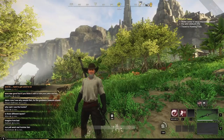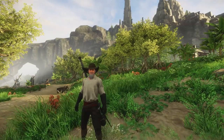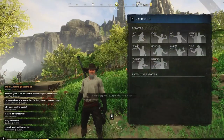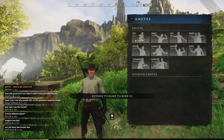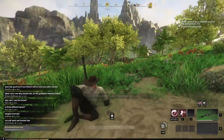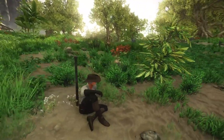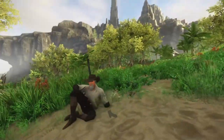Now unfortunately I do not know of a way to get yourself out of the pictures, but even if you go through and do different emotes, you will still be in the picture. But if we make ourselves sit, we can go ahead and hide our UI again and just try to take different pictures around the world.